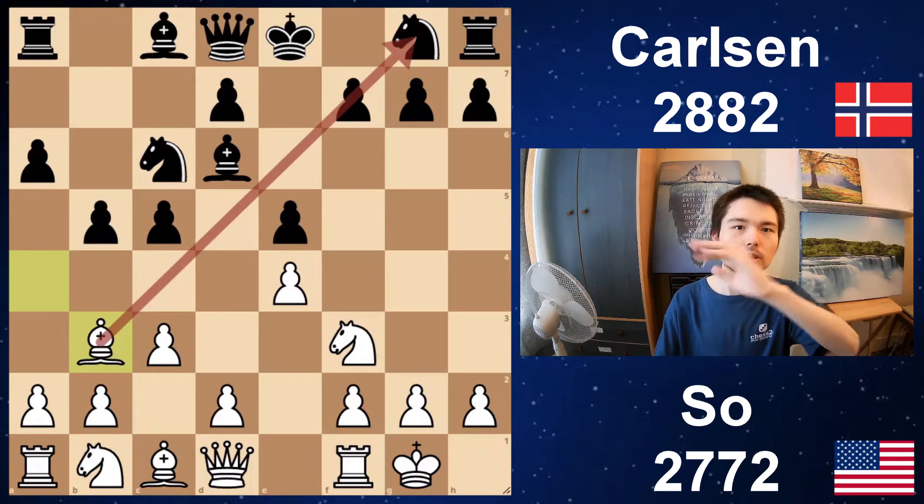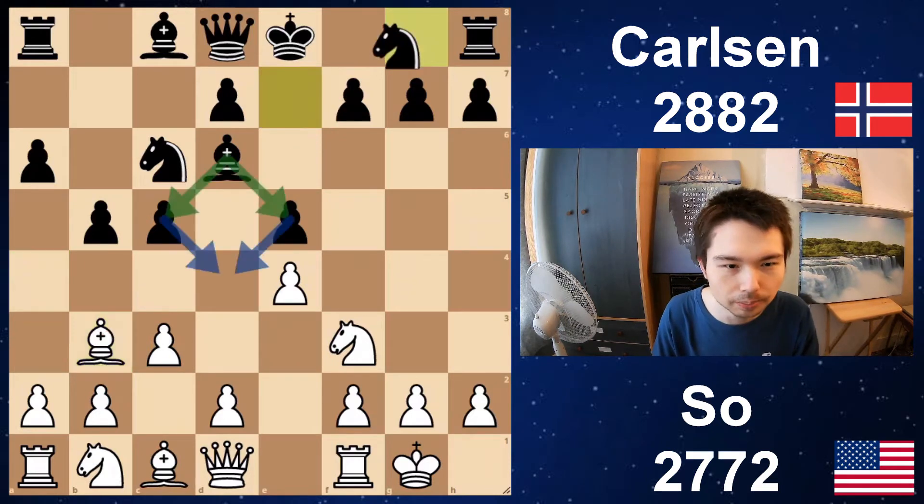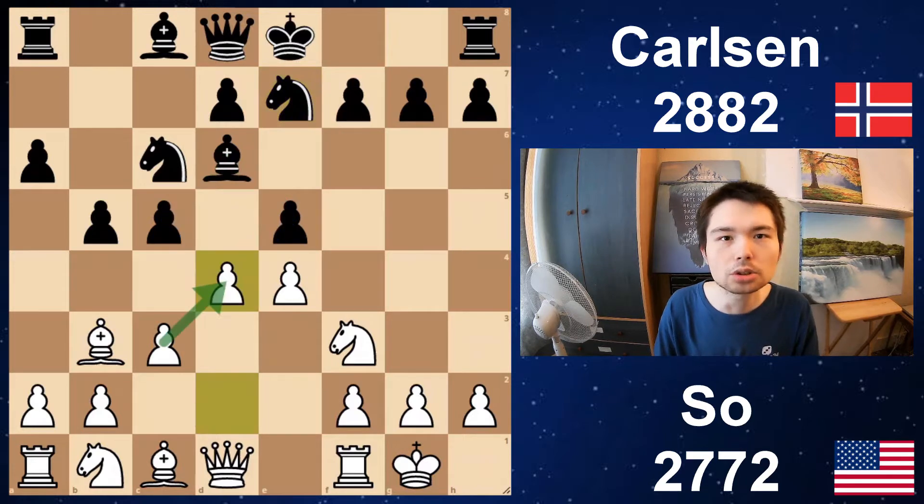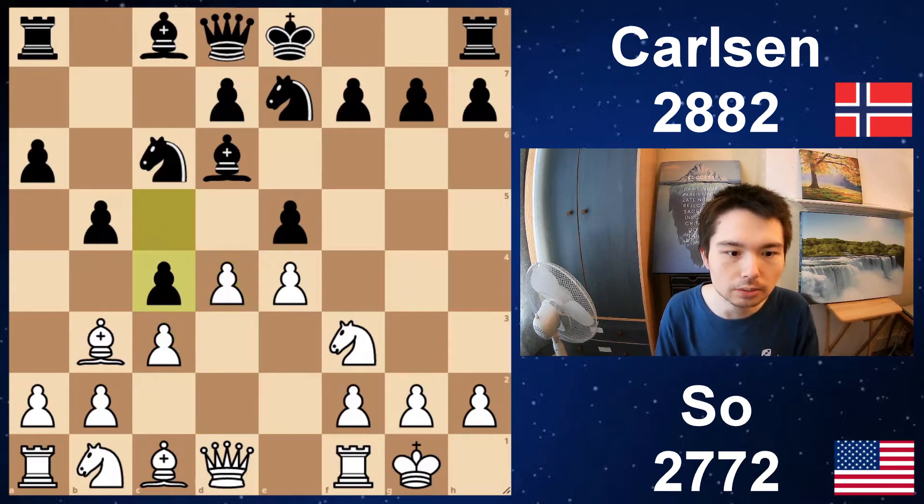Lining the bishop on this diagonal against the f7 pawn. Knight e7. And now Wesley just strikes in the centre with d4. Already I really like white's position, and I find it's going to be a lot easier to play with the white pieces. There's c4 to shut out the bishop. Bishop retreats, and knight g6.